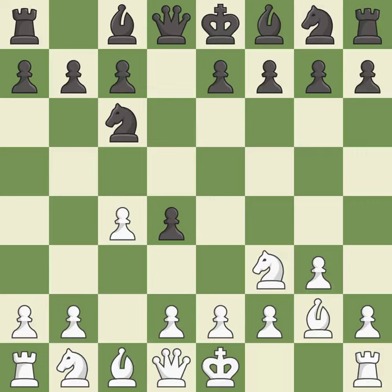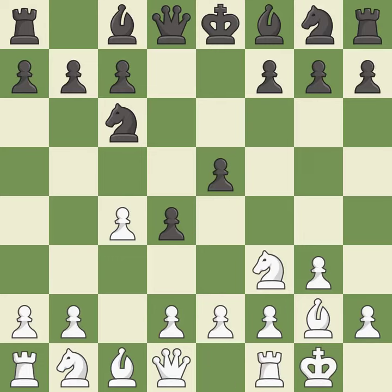Bg2 puts the bishop on the long diagonal in a move called a fianchetto. E5 adds a defender to the D4 pawn and opens the diagonal for the queen and bishop to develop. Castling gets the king to a safer square, out of the center of the board, while also developing a rook.